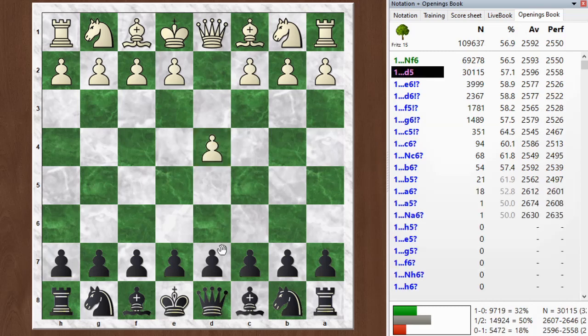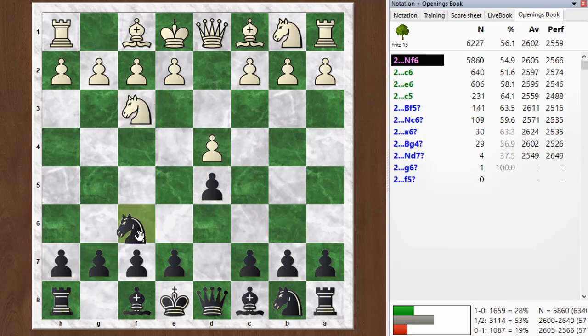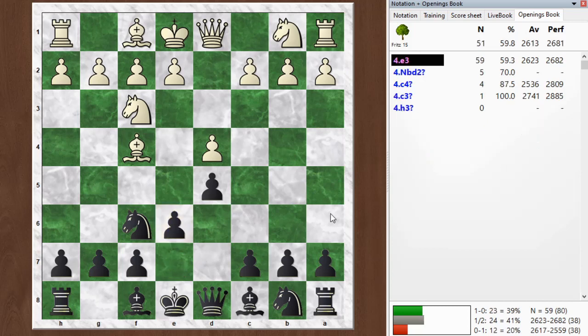My opponent started off with d4. I go d5, hoping to get a Slav defense, which I would play after c4. But he goes Nf3, so I go Nf6, just waiting to see what his setup is. He could still transpose into a Queen's Gambit Declined, and I could still play the Slav defense, but he chooses Bf4. So at this point, we are in the London System. Normally I play c5 here, which is the top choice, but I played e6 for no particular reason.